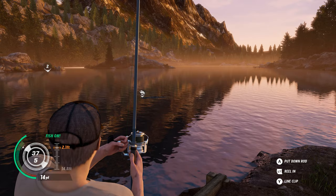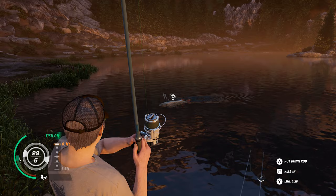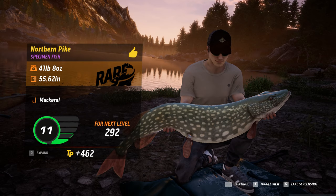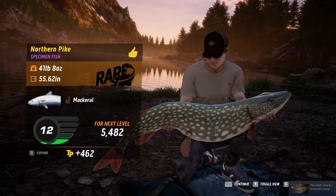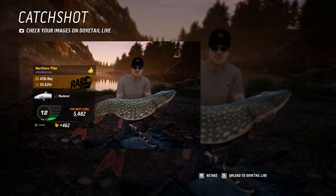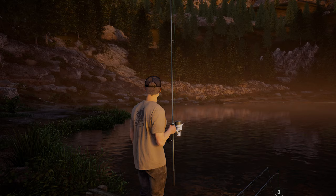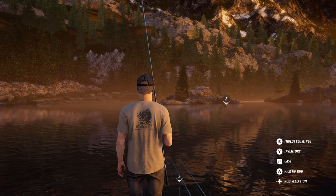This lake was known as a predator lake in Fishing Sim World Pro Tour. Got a pike - it's a pike! There we go, look - it's ready. 30 pound? Actually 41 pounds 8 ounces - a rare one! 41 pound 8 ounces. Give it a kiss and chuck it back in. Now don't forget to upload them to Dovetail Live.